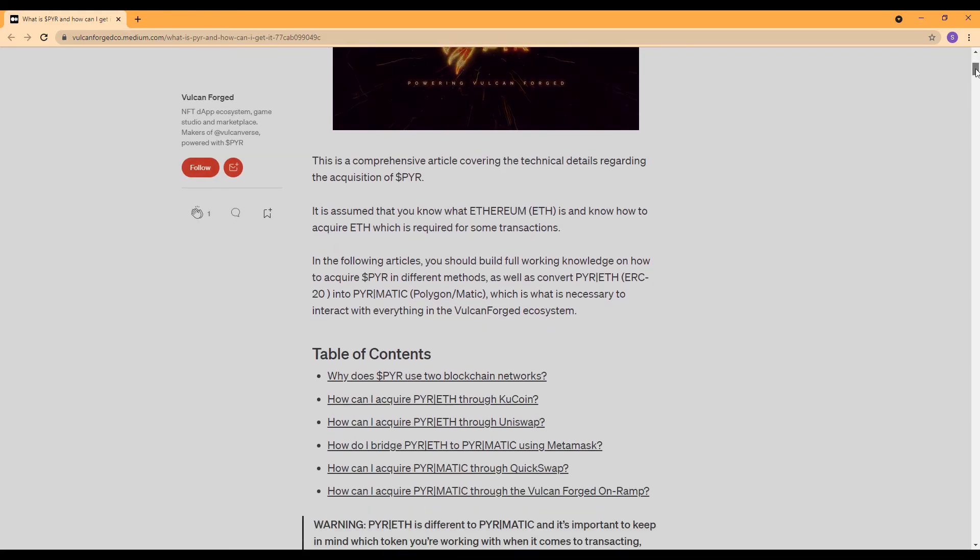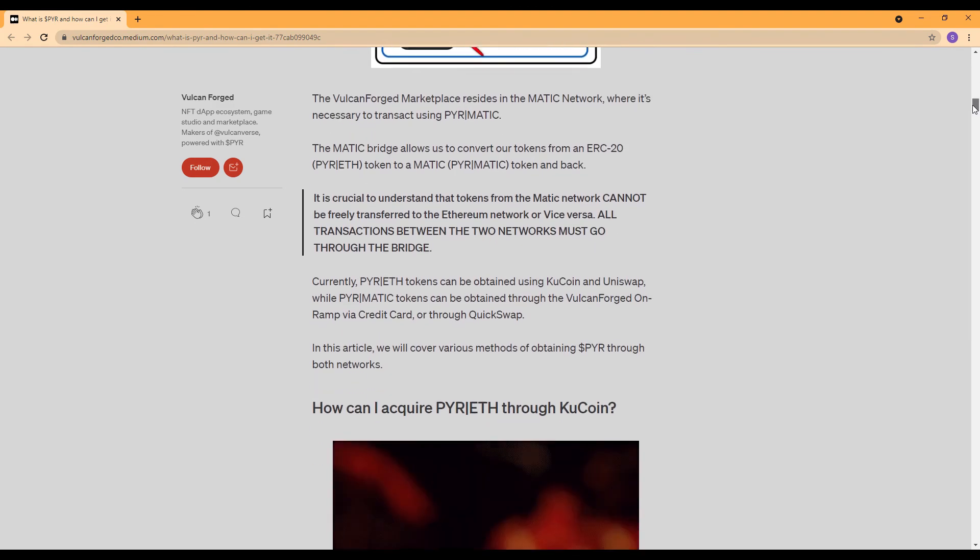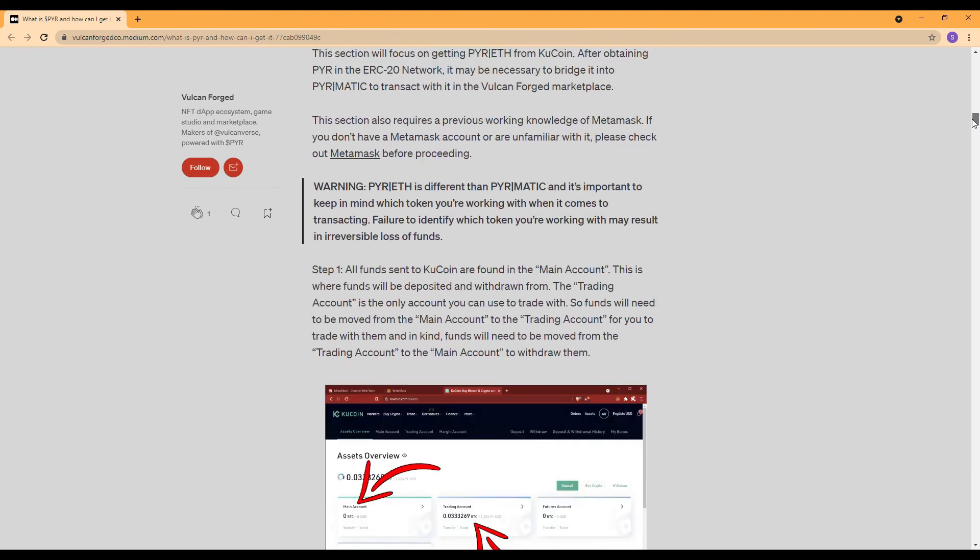The way we bought peer in this video is just one of many ways to get it. If you want to learn about some of the other ways to get it, check out this article written by Ormega and King Soto. Link is in the description below.